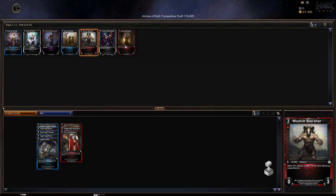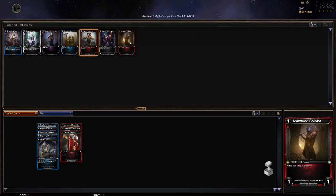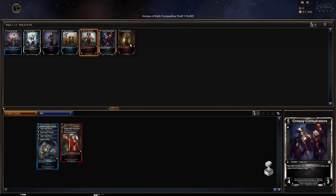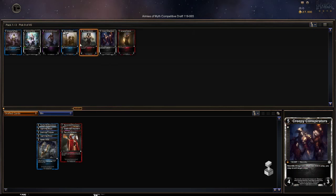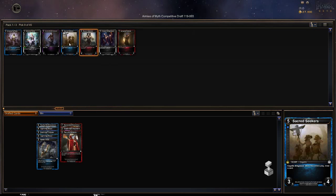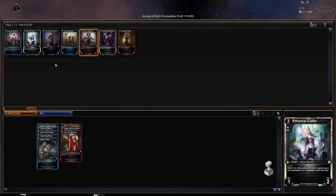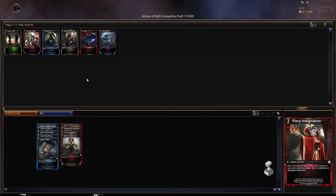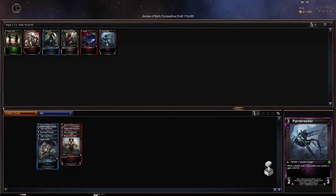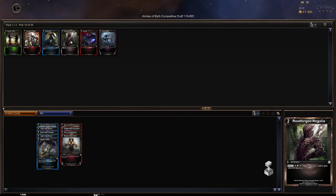We want this Wolver. One, two, three, four, five, six, seven — we're not going to get around to any of these other ones. Most of these are too expensive; we want nice cheap creatures for most of our deck. This could consist of hopefully 18 creatures, five or so spells, and 17 resources.